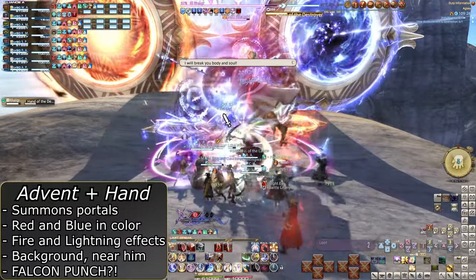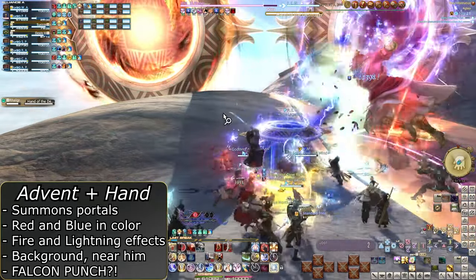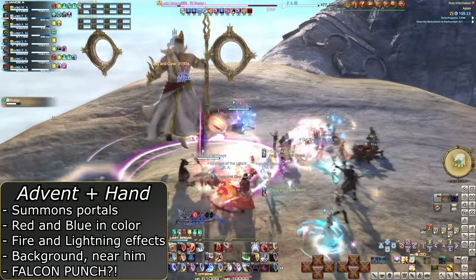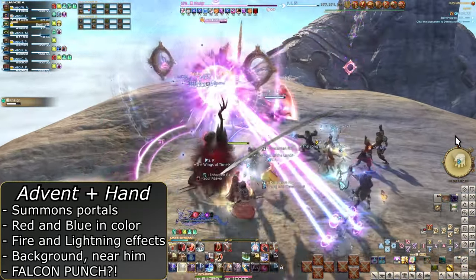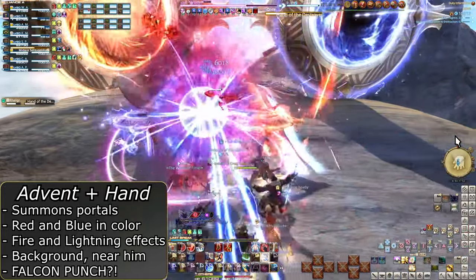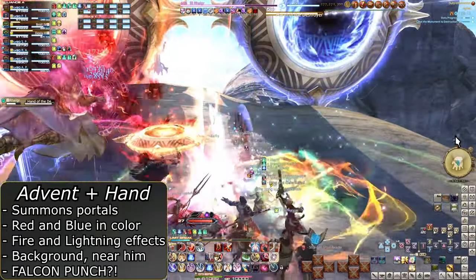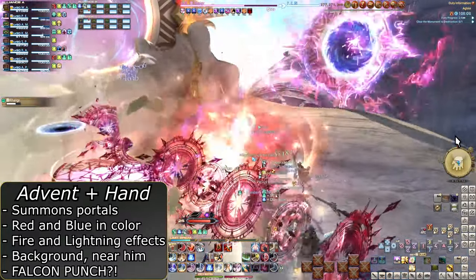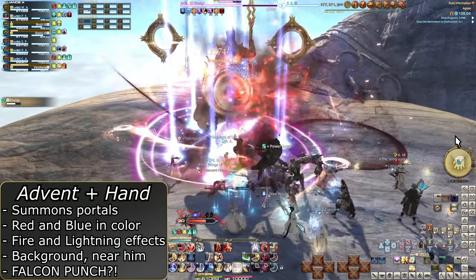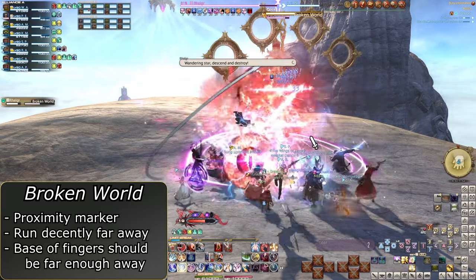Which colors each of these are is random. Blue and red can be on either side in the background and on either side next to him, but there will always be paired portals. Watch his animation — whichever arm he has raised up, he will punch down into the portal on that side. If he has his left arm up, he will punch to the left portal; right arm, right portal. Match the colors of the portal he will punch and get away from it — this will punch you to death. This will repeat many times in the fight and even be combined with Broken World, the next mechanic.